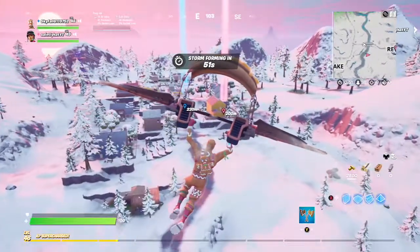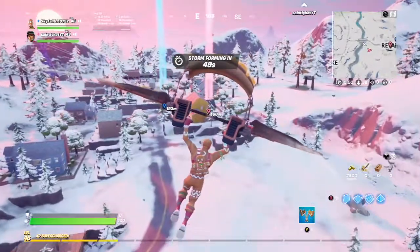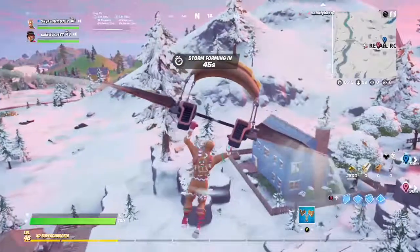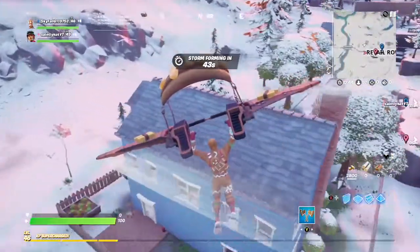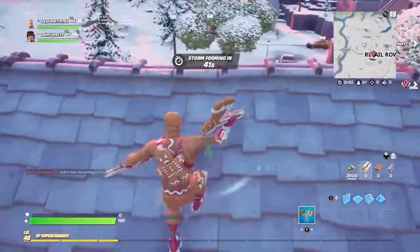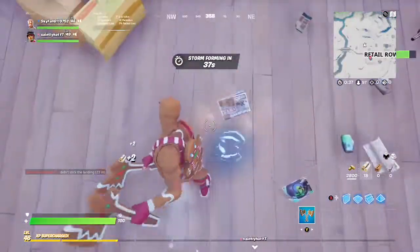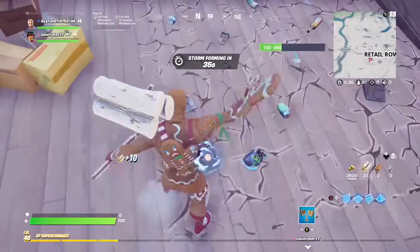This is the first game playing with Saintly Hat YP and we're gonna land at this yellow house at Retail Royale. Hopefully we can loot up and try to get this dub. But I decided to land at the blue house because I'm pretty sure I lost too many people going to the yellow house. So I go in and just start to loot up a bit.